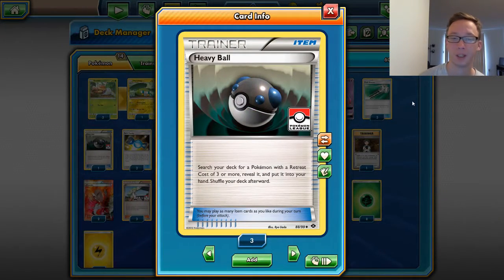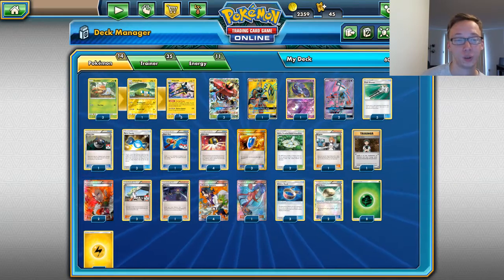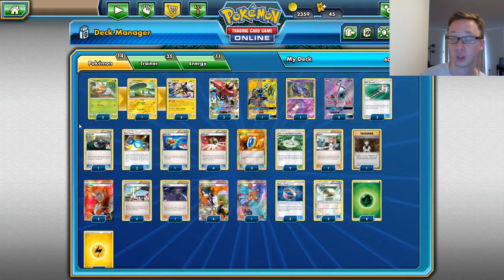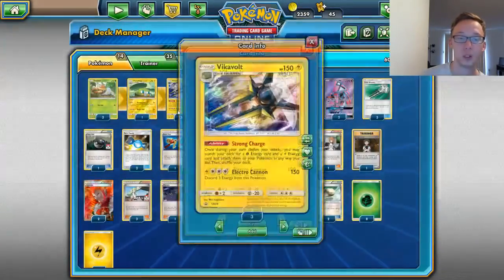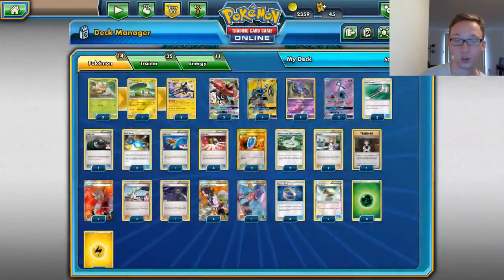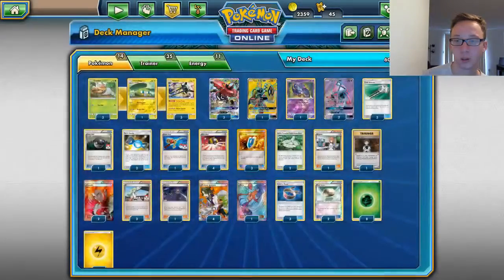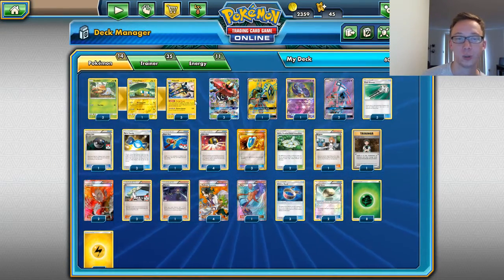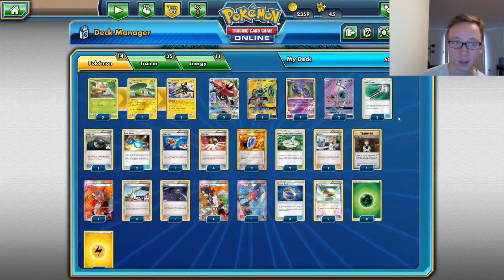Up next I did play this in my list — Heavy Ball. You search your deck for a Pokemon with a Retreat Cost of 3 or more. Very good card, 1 of can come in clutch. With Retreat Cost 3 you can actually search a lot of things. You can search the 1 Charjabug if you need to, you can search Vikavolt, you can search Bulu. You can't search Koko — that's it. Just Bulu, Vikavolt, Charjabug. So your main stuff, the main point of the deck, you can search it.